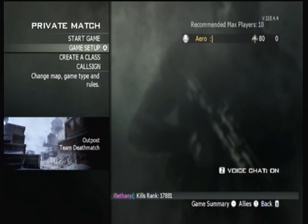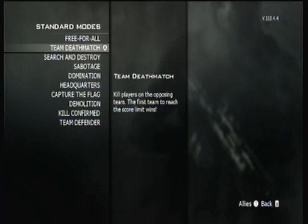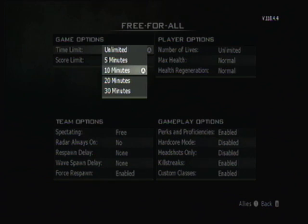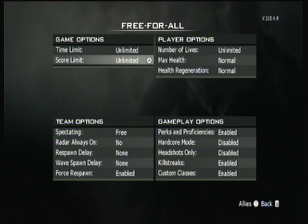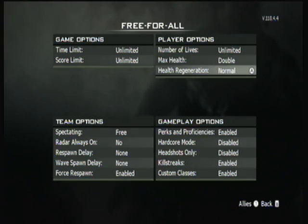What shotgun jumping is, is a little way to get a higher jump with a friend's help. So what you want to do is put it in free-for-all, and for your time limit you're going to make it unlimited, for your score limit you're going to put this unlimited. And for your max health you're going to put on double. And for your health regeneration you're going to want to put on fast.